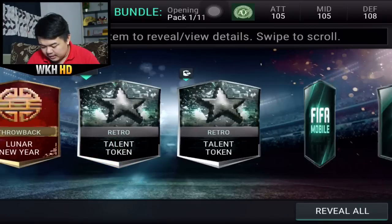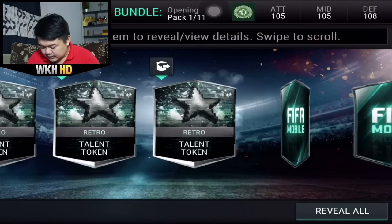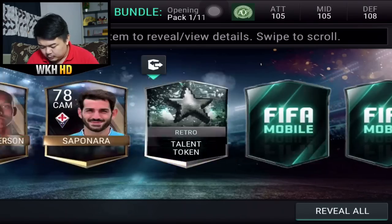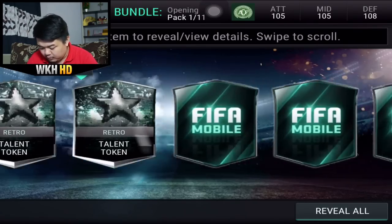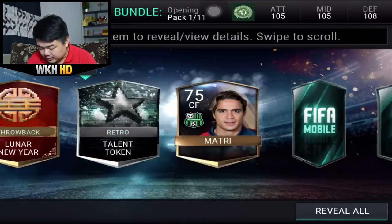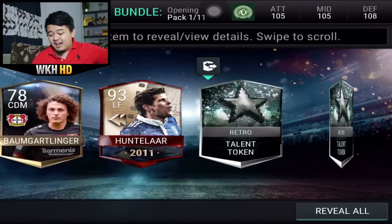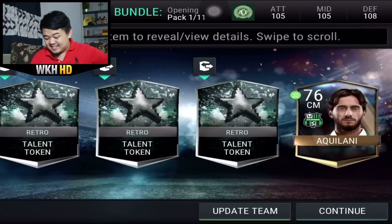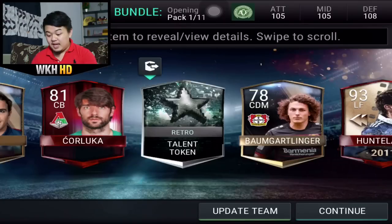Starting from the left - Lunar, not bad. Football freeze, second throwback token. Nothing special. Carnival, that's good. Fame token - I need that fame token. Coluca, second elite for today. Oh, Huntela - look at that guys! We got an ultimate flashback on our first pack!